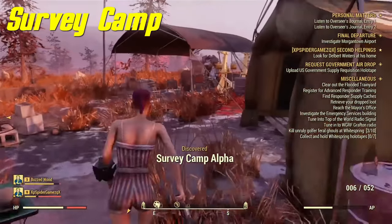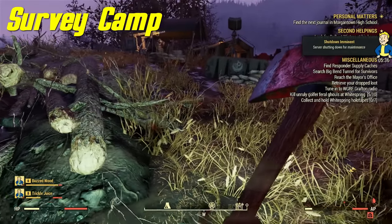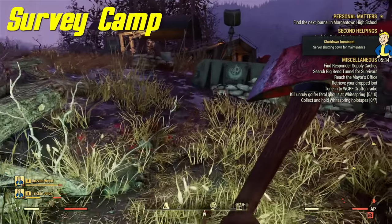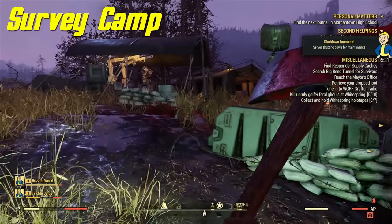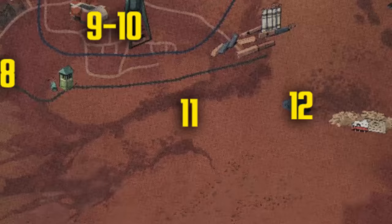The next spot is also very easy to get to. Same kind of deal — it seems like scorched spawn here in groups of 50 sometimes and sometimes they don't. We're still in beta phase so who knows what the future holds.